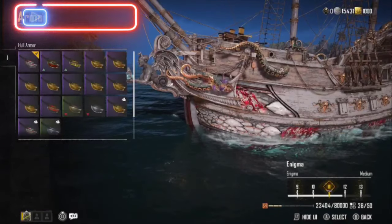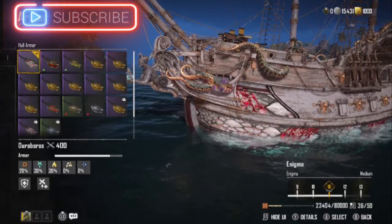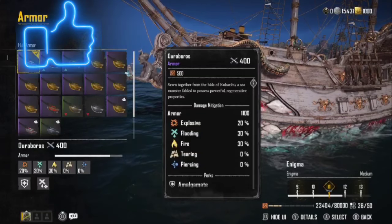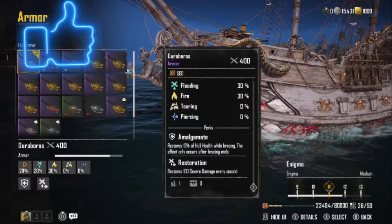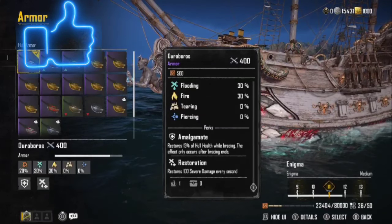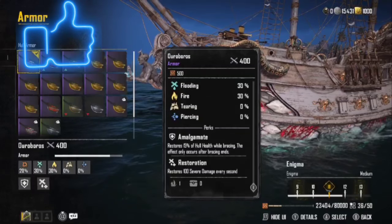When it comes to armor, it is dealer's choice. I like to run Ouroboros — it heals, it does a really great brace effect, and it has really good buffs: explosives 20%, flooding 30%, fire 30%. It restores 50% of health while bracing — the effect only occurs after bracing ends — and restores 100% severe damage every second, which does a great job getting rid of the maintenance station so you can free up furniture.